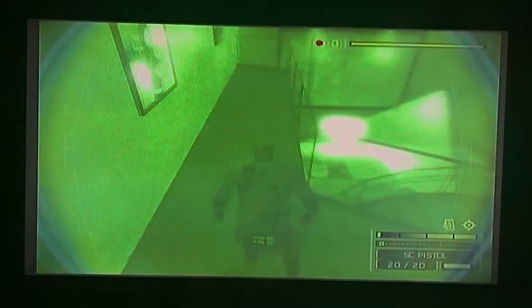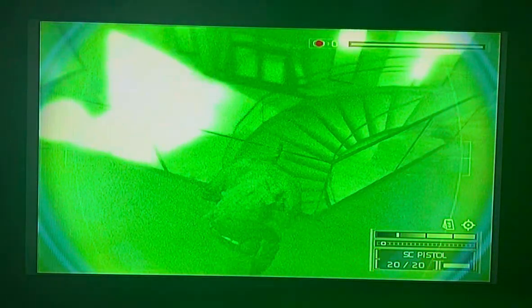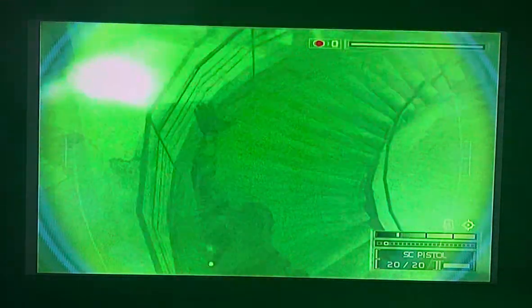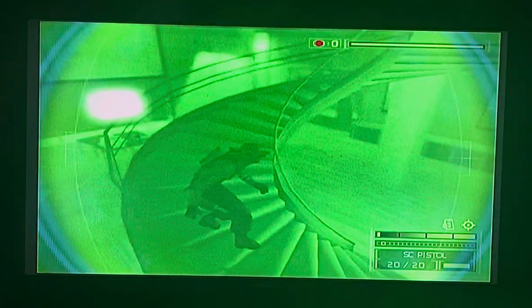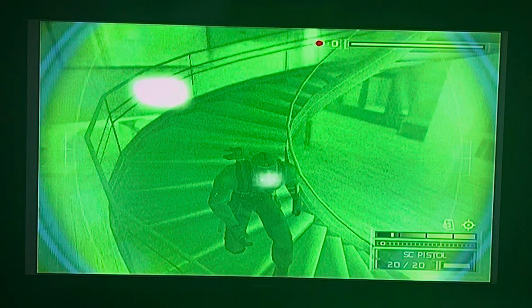Alright guys, I'm back. So this next part right here, we're going to have to distract the guard again. Now it's worth noting that when you go through that door entering into this room, there is no other way around it — he is going to perceive you no matter what.